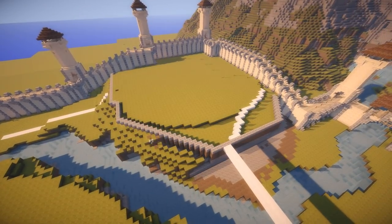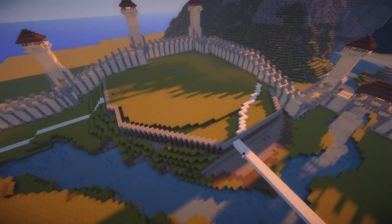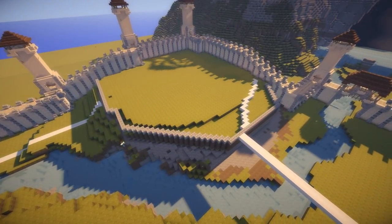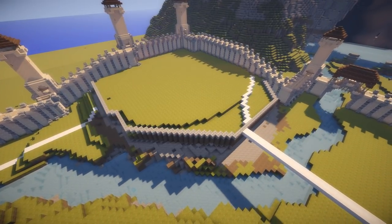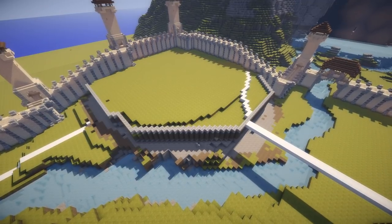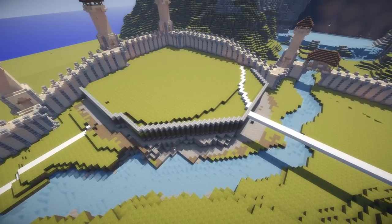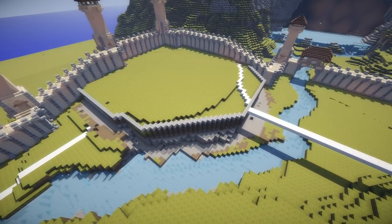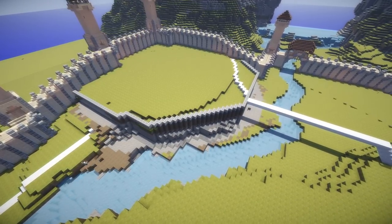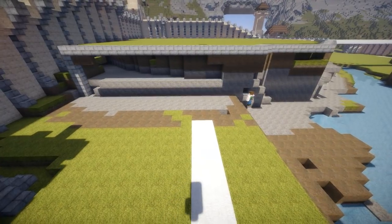It would be so easy to just build this as a square because Minecraft is a game of cubes and obviously it favours straight lines. But I went for the difficult option of putting in a jagged wall here. While that makes things harder, it also makes things potentially much better, because variation really is an important part of any build. If you can throw in circles and jagged lines, if you can go against the pattern and defeat convention, you can add a lot of creativity and originality to your builds.